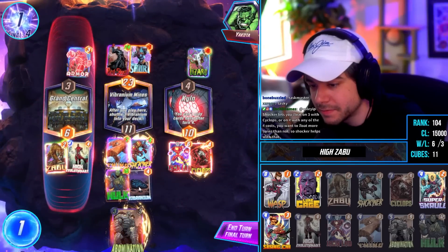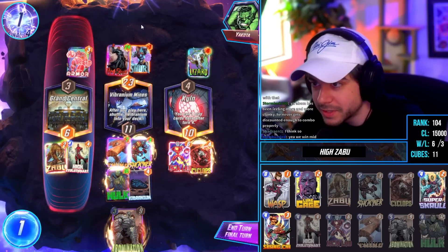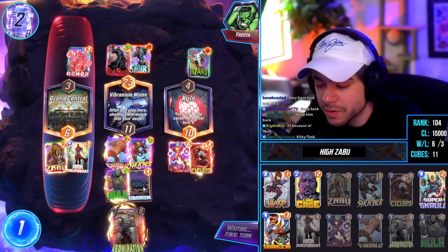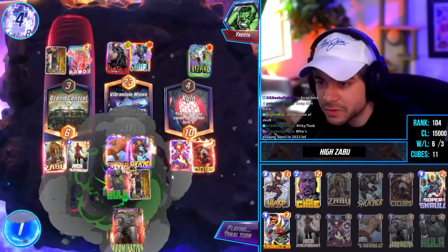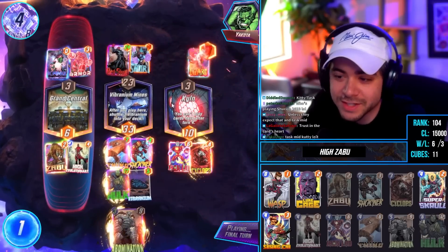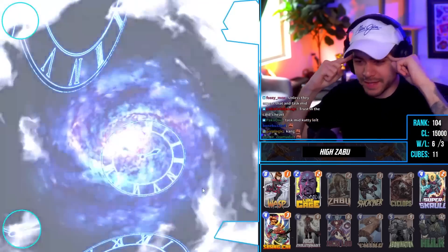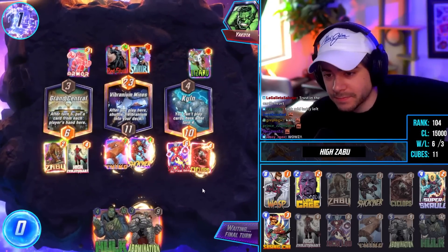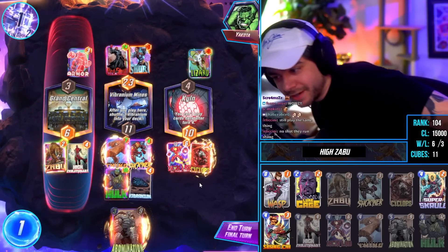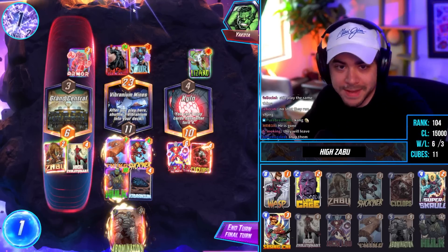Wait — this is 22 mid, doesn't this win mid? Should I snap back? Yeah, let's go! They have Task and Kitty but Kitty's not that big, right? 24. What is that? Okay, here's the thing — they think now we're gonna change our play, but I think we don't, I think we do the same thing. Do you think they've left? I forgot to snap back, should I snap again? Snap.